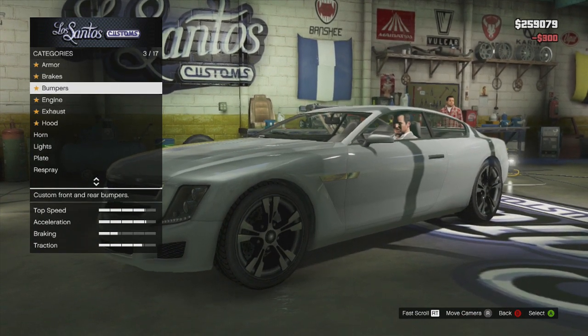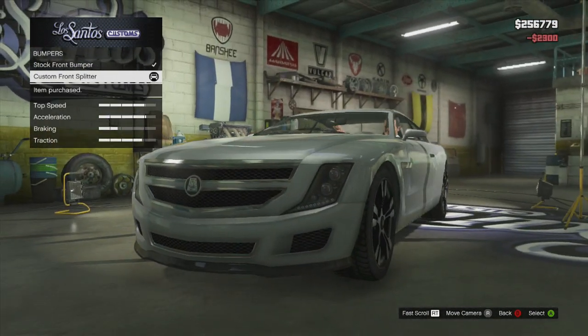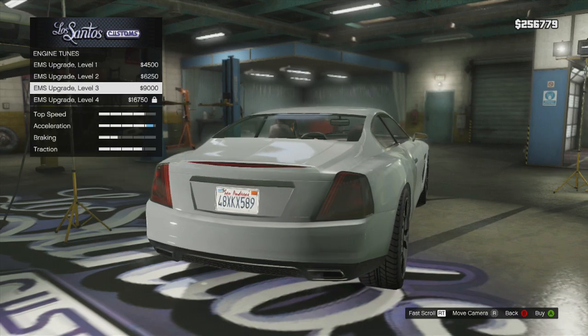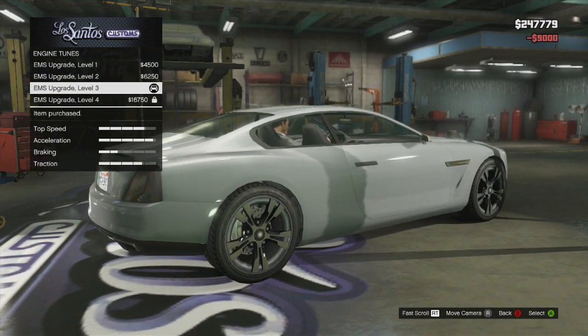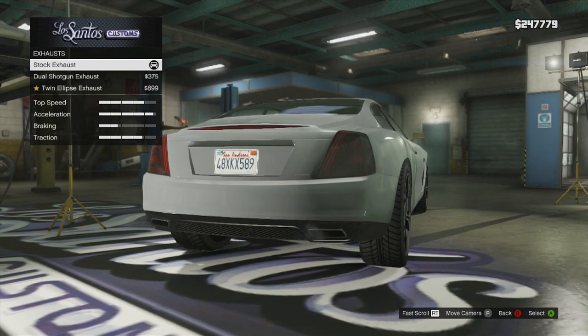We might do brakes. For bumpers, all you can do is put a custom front splitter on it, and that does kind of look cool. I'm not sure if it suits the car given the way I see this car being used, but it's definitely a cool upgrade. The stock exhaust actually looks really nice.